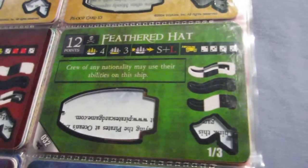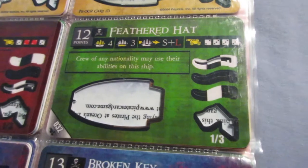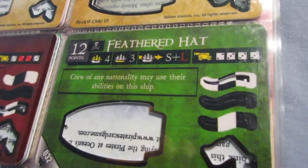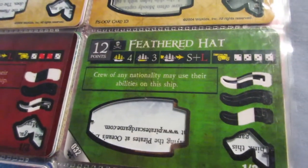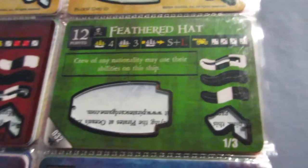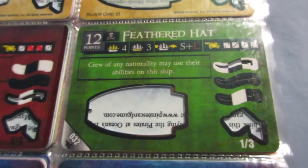The Feathered Hat — not too popular since South China Seas is the rarest and most expensive set. It's a pretty cool ship though: a nice accurate cannon at the bow and really good speed. The ability doesn't really help because the pirates have the best crew in the game, so I don't really need it — but it's a nice ship and a nice option to have. Pretty cheap for what you get in terms of speed and firepower.